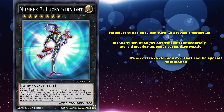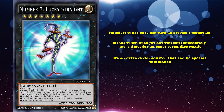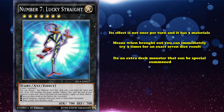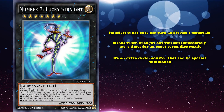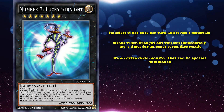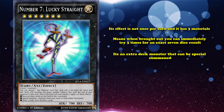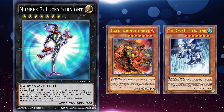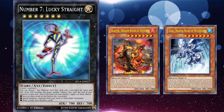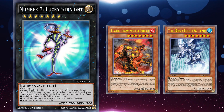Because it's an Xyz monster that can be special summoned, you don't have to waste your normal summon to bring it out or take up any main deck space. It's perfect for what gamble cards are trying to go for — just having a really good effect if you're lucky. But its materials were really hard to work with, except that Dragon Rulers were able to spam out Level 7 monsters like no other archetype has been able to do since, and were kind of the king of having too many Level 7 monsters on the field.